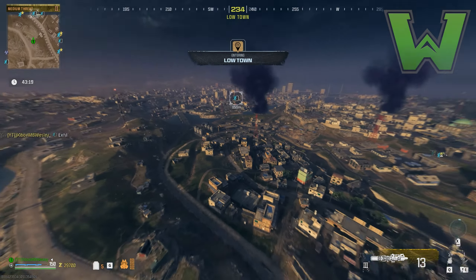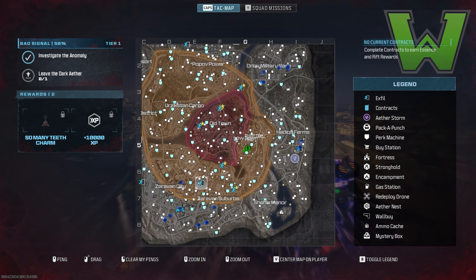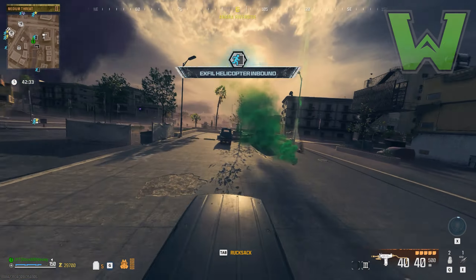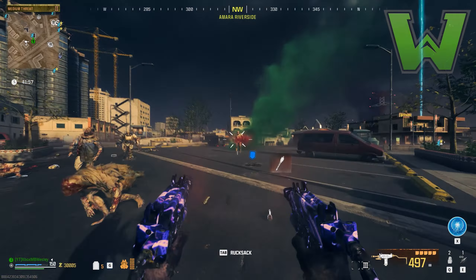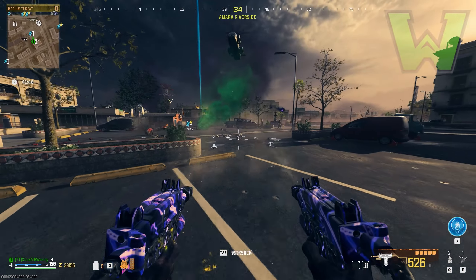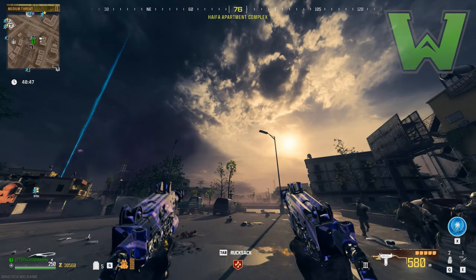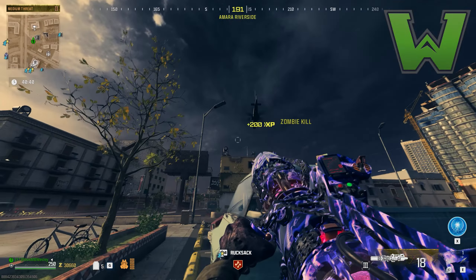If you're not already doing that glitch, check it out in the description below — I'll have my all-working glitches video linked there. Go ahead and find your way to a normal X-fill — the difference is it doesn't have a star on it. It's the original X-fills from the start of the game. Start killing zombies like normal, leaving a couple behind at the end. Also, as a footnote, you can activate double XP tokens by pressing start mid-game, saving you time when reactivating at the start.